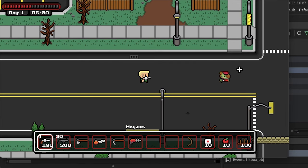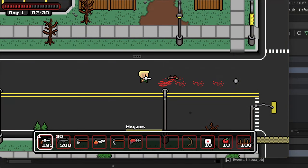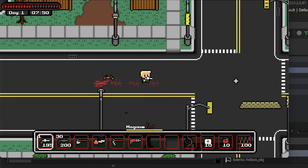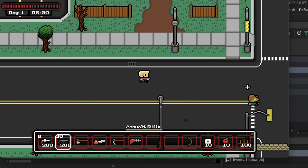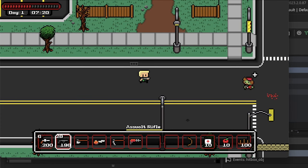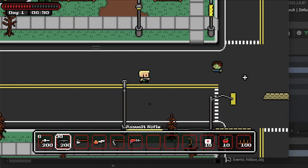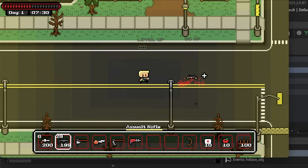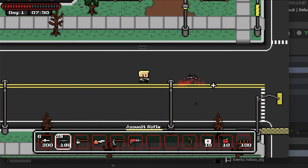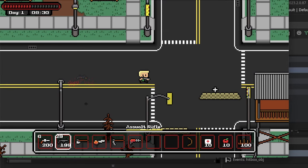My goal is to make the knockback a variable of the weapon equipped, so some weapons could send the zombies flying, or other weapons could barely push them, making them less efficient. Another idea I had to make melee weapons more enjoyable was that some have a chance to instantly turn zombies into a crawler or cause bleeding damage. I think critical hits and features like this would make all the weapons a lot more fun, and I could even add knockback to the guns really easily.